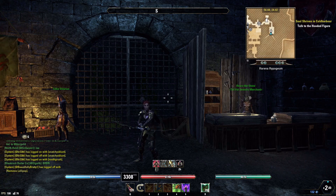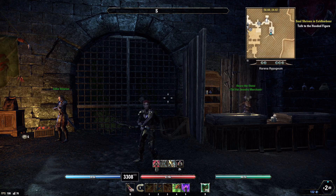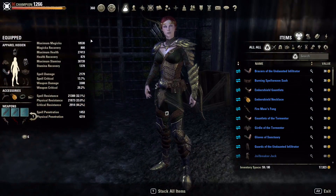Hey everybody, welcome to Grimmsforge Gaming. Today we are going to cover my Stamina Warden Bow Bow build, and this is Artemis. Let's jump right into the build. This is going to be a very easy build for you to put together — both sets that we are running are craftable.